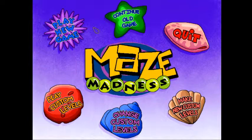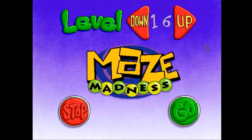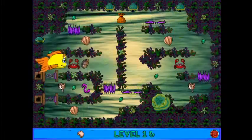Hello everyone, praise be to God on this glorious day today, and welcome back to Mandel's Maze Mayhem, the Maze Madness level pack that I'm playing. We are on World 4 now, starting with level 16. This world is called Tangled Bay. Whether this is the seaweed jungle or the kelp forest, I don't know — let's find out.